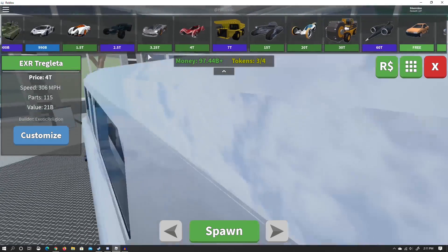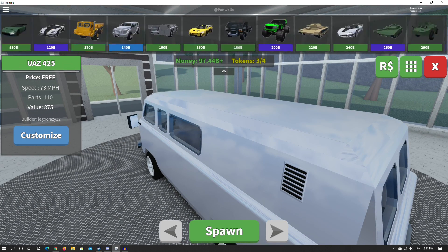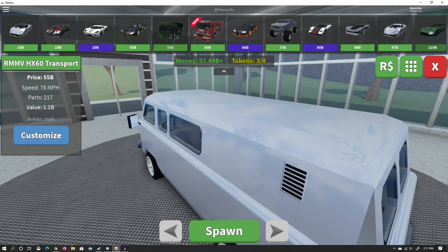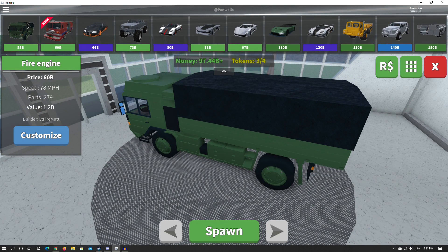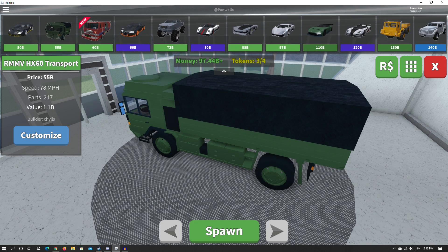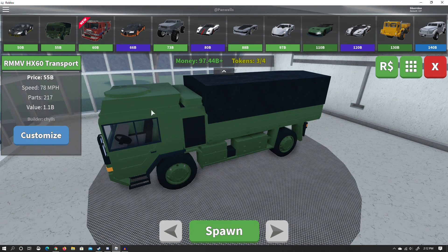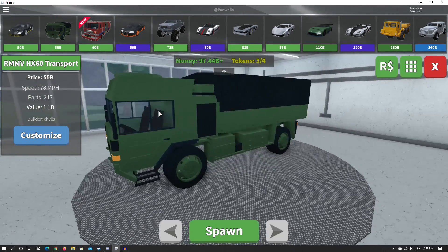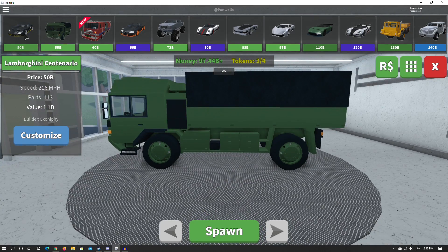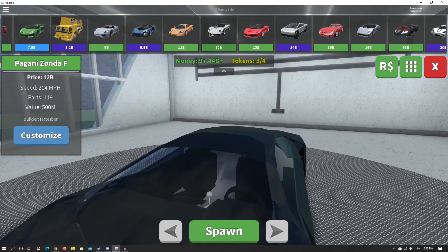Just use the van for your beginner car, and as you rank up keep using the best car you unlock because they're usually better. A helpful tip: sometimes you'll unlock trucks that are the same value as the car before them. For example, this truck here is worth 1.1 billion and the car behind it is also 1.1 billion. There's no point in using the truck unless you want the parts, which give twice the amount — but parts aren't really a big deal unless you're trying to unlock different crushers. Also, this truck is slower, so using the car will make money much faster.